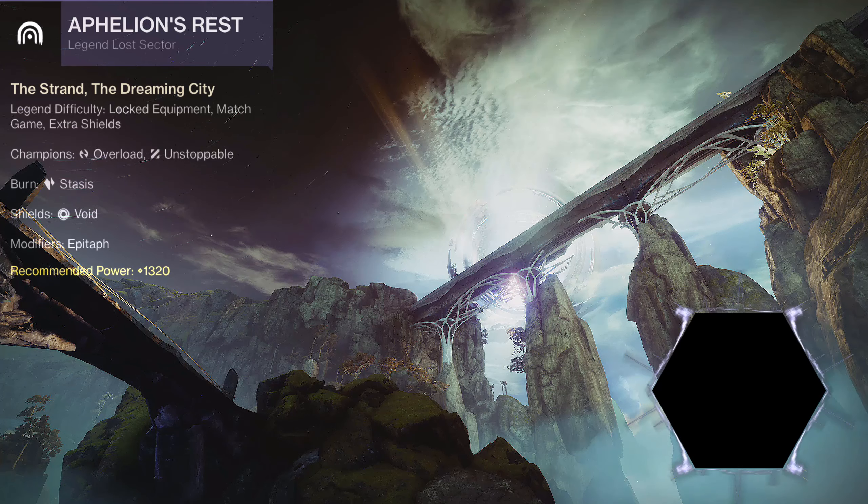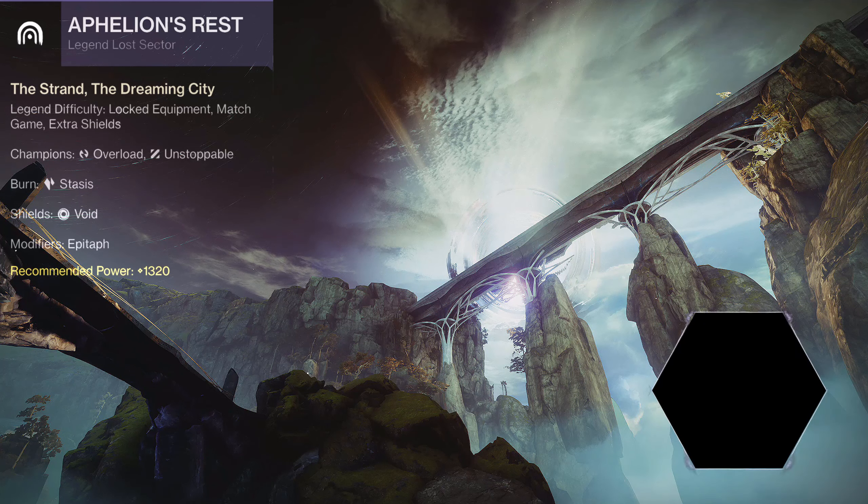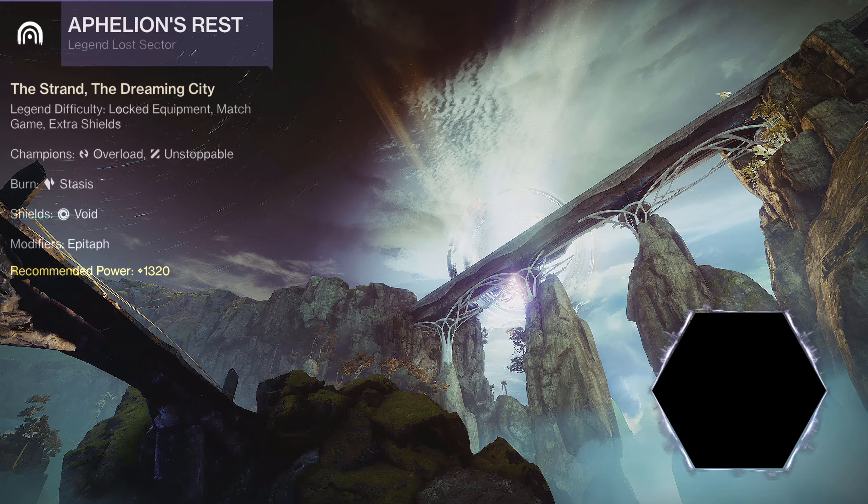Epitaph — Taken combatants generate blight geysers when defeated. Number of champions within the Lost Sector: Overload 2, Unstoppable 2.